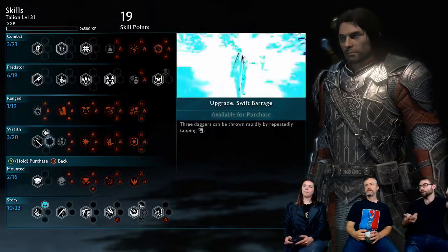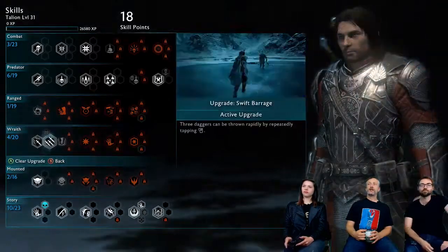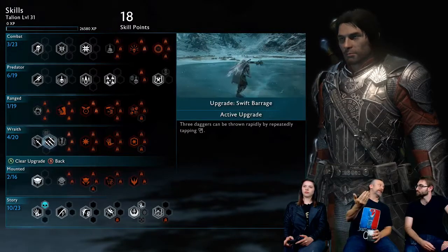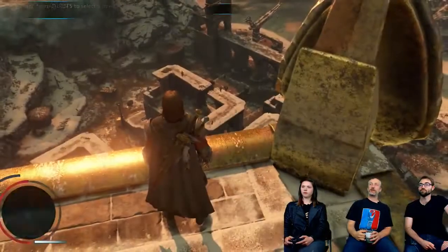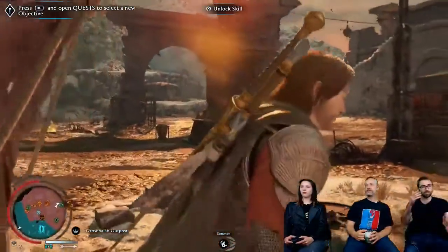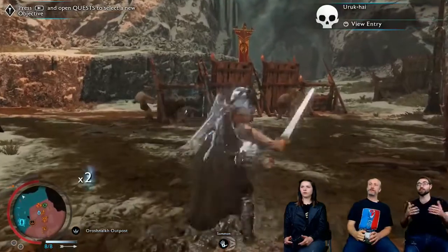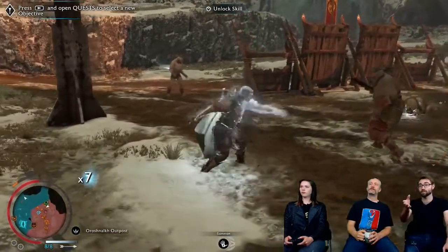Next is Swift Barrage — being able to repeatedly tap it and increase your fire rate. You're not going to get those critical hits, but this is great if you want to rapidly increase your hit count or start hitting one target with multiple shots. One important note: the Brace of Daggers' damage is related to the actual dagger you have equipped, so a dagger with 600 damage will increase the throw damage.